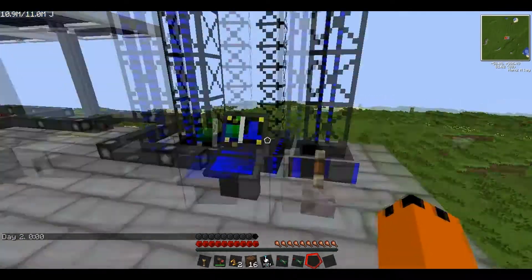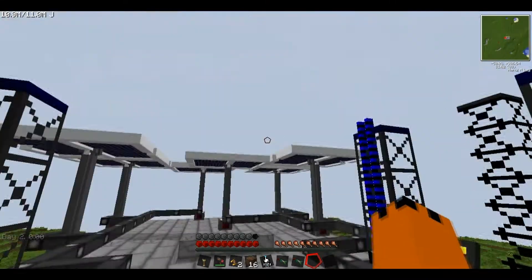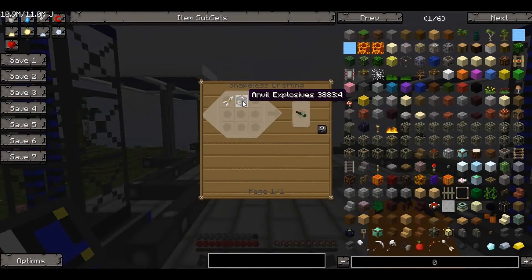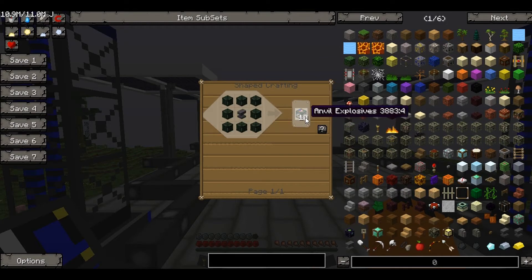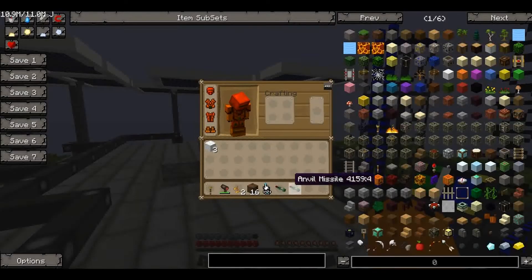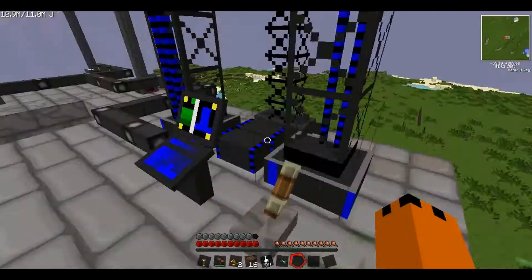Okay, so it's now daytime. We should be getting power back — look at all that, we've got our advanced solar generators. Now the last missile we're going to set off is the anvil. Anvil explosives are made by one very damaged anvil — well, actually any anvil — surrounded by shrapnel explosives. That makes ten anvil explosives, which is pretty handy. Shrapnel explosives we covered last episode — click the top left if you missed that. This is just made with repulsive and arrows, and repulsive is condensed. So let's get our anvil into the missile launcher.